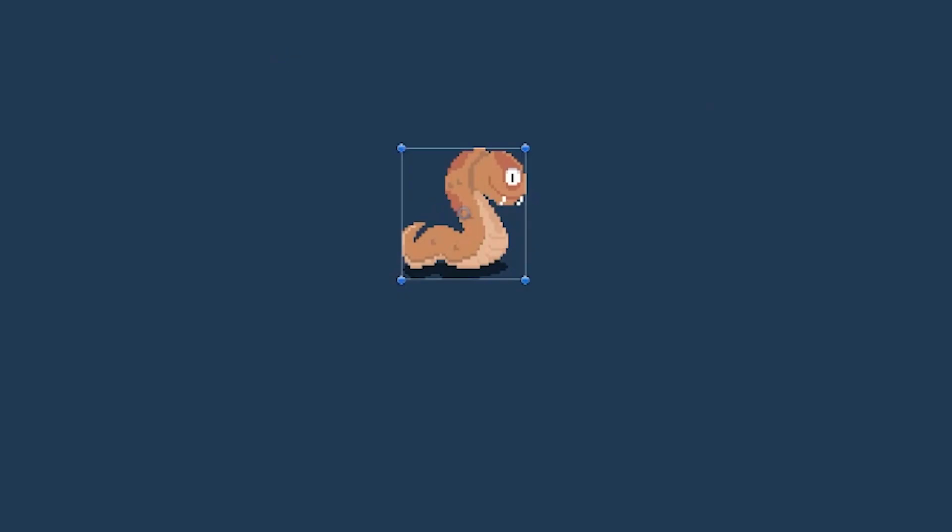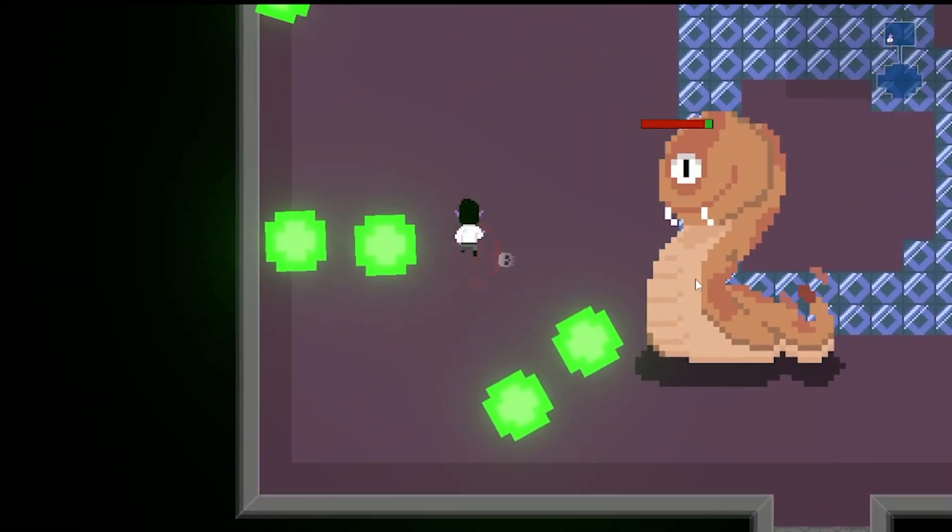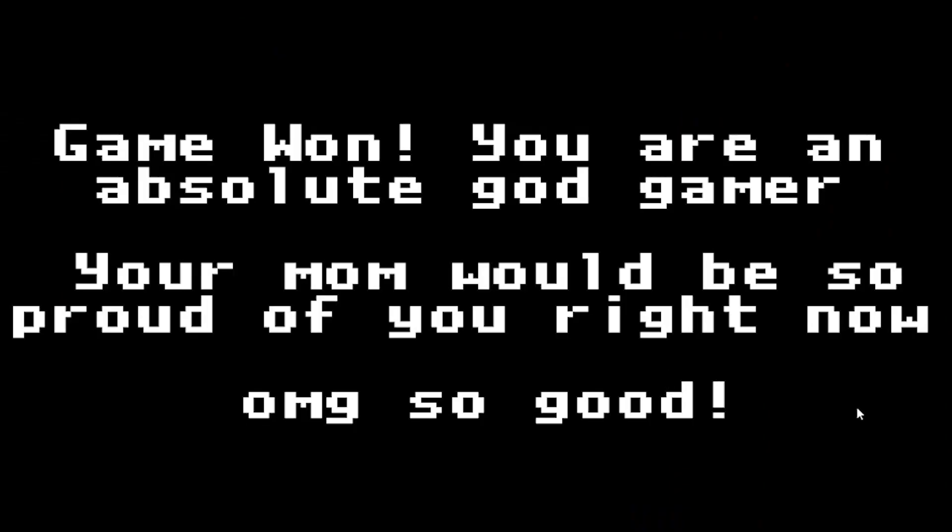Since the boss was out of scope but we needed to play the game, what we're going to do is just take the base enemy, make him four times the size, add 2,000 health, and call that good. And finally, to close off the game loop, we added a start screen to tell you what level you're on, and an end screen to tell you whether you've beat the game, died, or progressed to a new level.